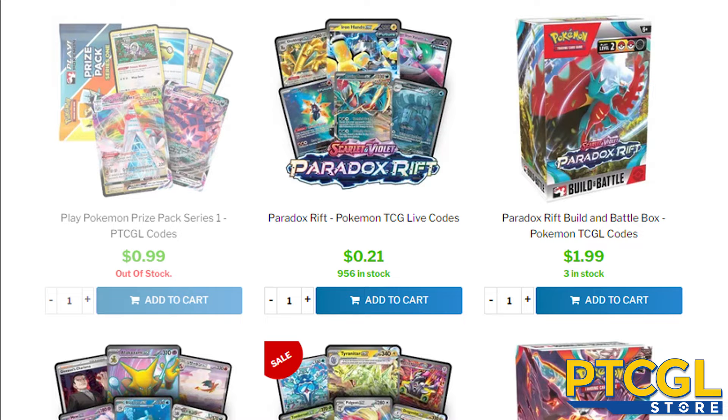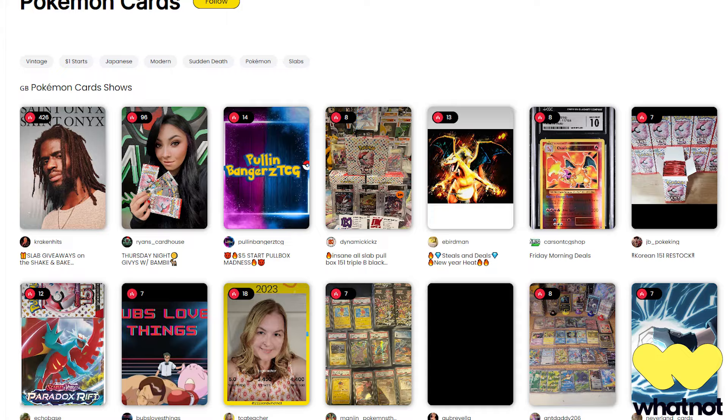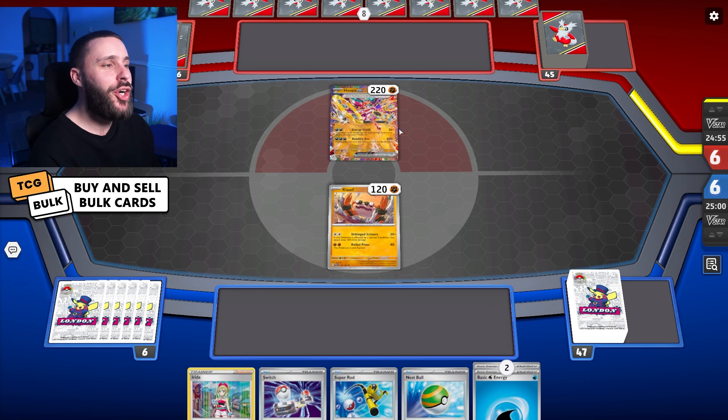A quick shout out to our sponsors: PDCGL Store, where you can buy codes to bling out your decks using code FDW for 5% off; TCG Bulk, where you can buy and sell your bulk cards and collectible Pokémon cards live — they're even giving you £10 off your first purchase using my special link. Links to all sponsors are in the description below.